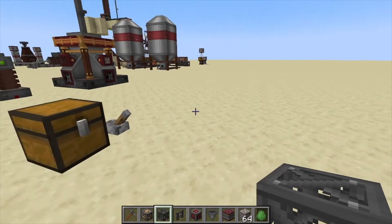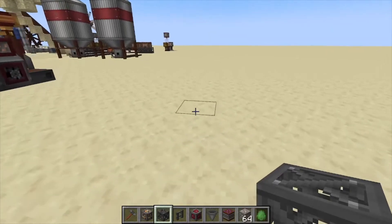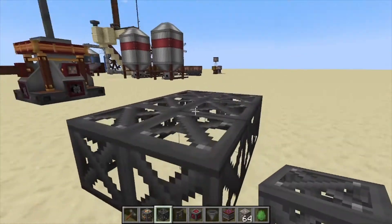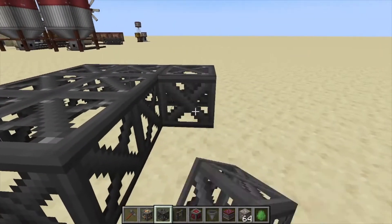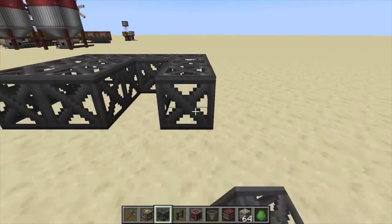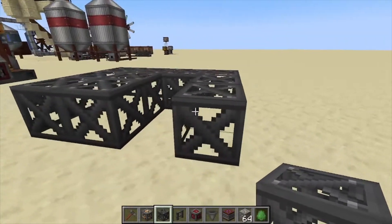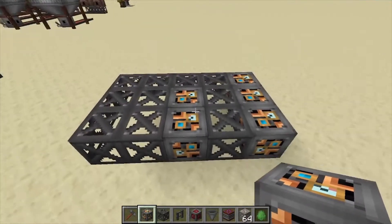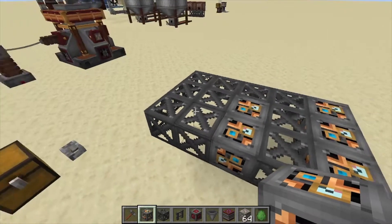Hey, Minecraft Mentor here, and today we're going to be showing you how to build the Crusher from Immersive Engineering. First, we're going to place down six steel scaffolding — you're going to go one over, three forward, or two forward — and then fill in the gaps with light engineering blocks. That's the first layer right there.